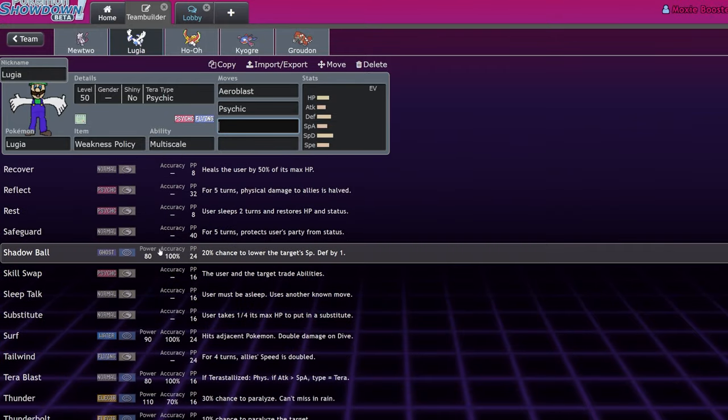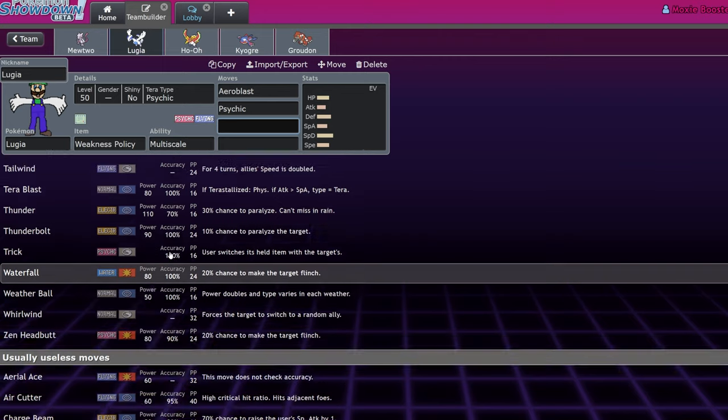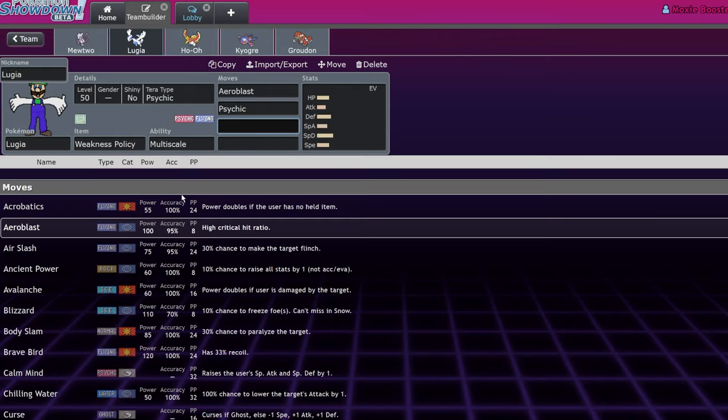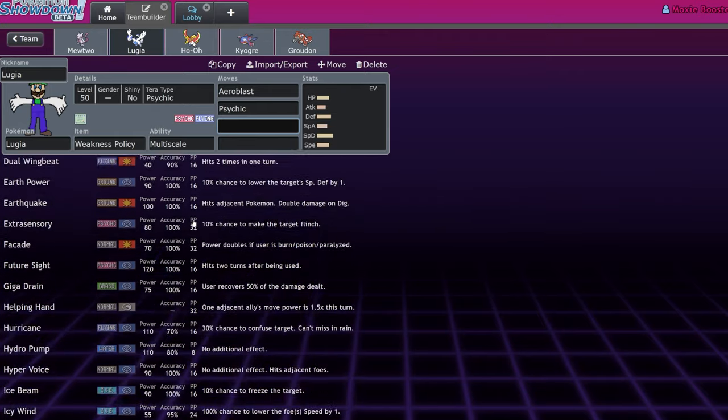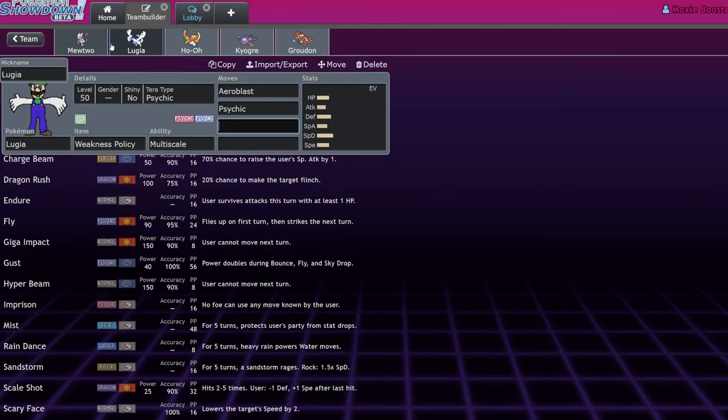They nerfed Recover to 8 PP this game. Lugia's 90 Special Attack is its biggest weakness — it requires setup or Weakness Policy. It can do Tailwind, Icy Wind, but Tornadus exists for that. Why would you want your restricted to be a support mon when a smaller guy can do the same thing? Lugia was on paper one of the best restricteds in Gen 8 with Dynamax, but that's gone now and even then it wasn't incredible.